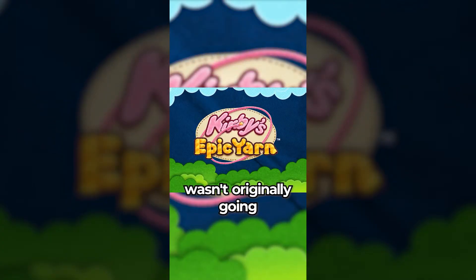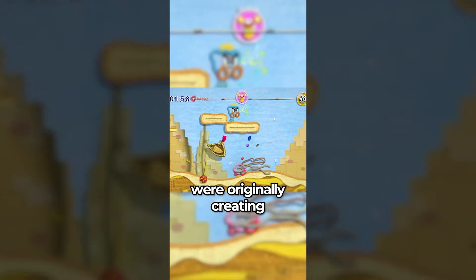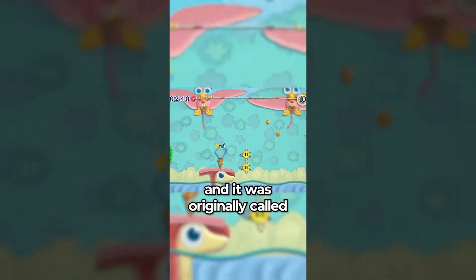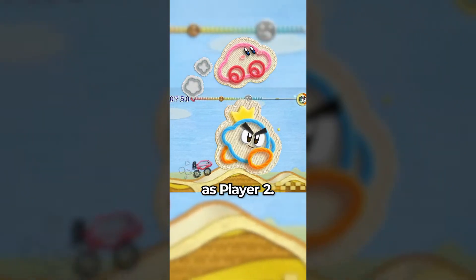Did you know that Kirby's Epic Yarn wasn't originally going to be Kirby's Epic Yarn? The developers of the game, Goodfeel, were originally creating the game with Prince Fluff as the main character, and it was originally called Fluff of Yarn, until in 2009, Nintendo proposed that the game be included in the Kirby series and have Prince Fluff as Player 2.